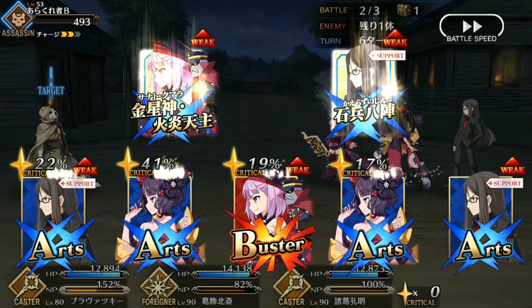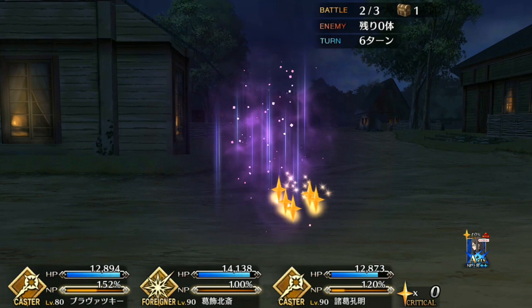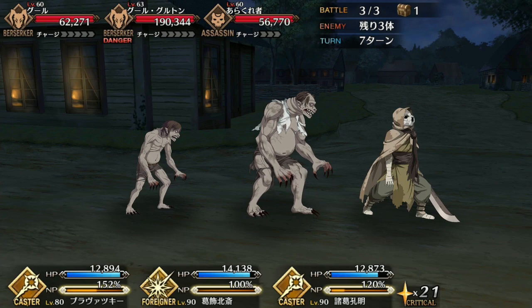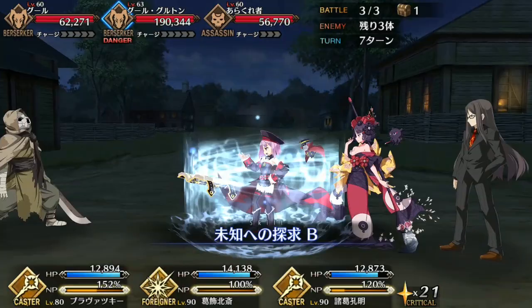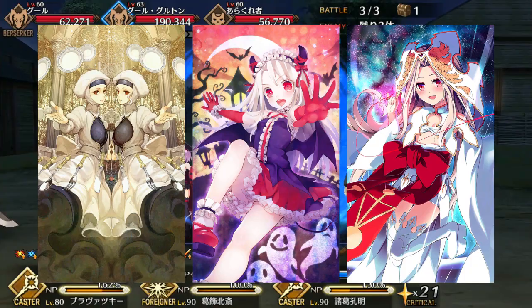Her Bond Craft Essence is Hidden Goddess, which increases all damage done to assassins by 20% for all allies on the field — a fantastic craft essence for an all-caster team when you have to deal with annoying assassin bosses. If you aren't using Helena on an all-caster team, I highly suggest using Formal Craft to greatly improve her damage and Noble Phantasm gain. If you want to spam your Noble Phantasm more often, then Divine Banquet, Little Halloween Devil, and Prisma Cosmos are your best options. 2030 is also a great choice since it synergizes well with Mahatma.